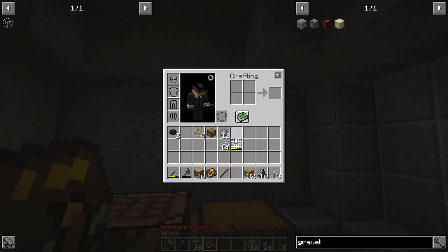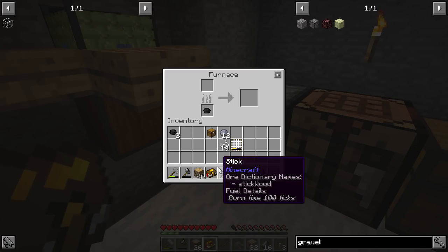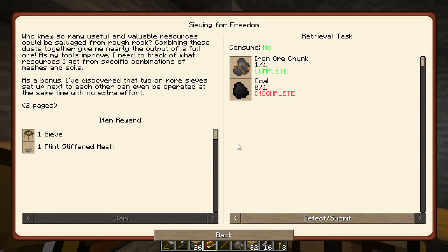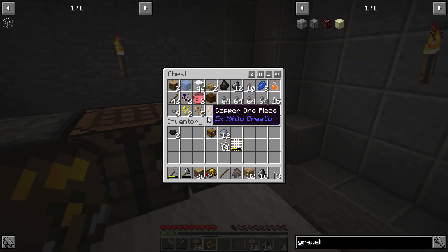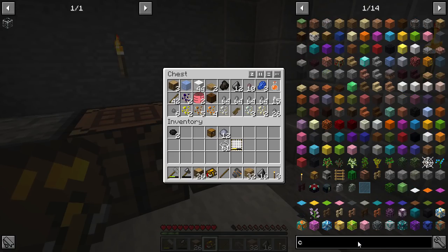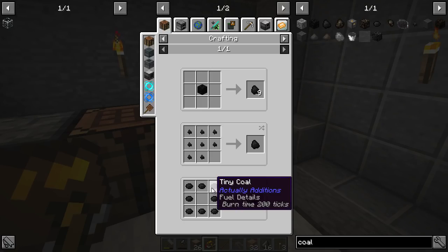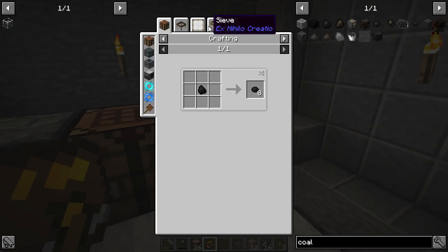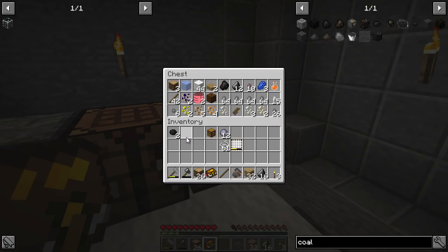One iron ore chunk - how's everyone doing? Hope you're all having a good day. Now, coal - how do I do coal? So it's eight of these and that's got by sieving gravel - 20% chance.